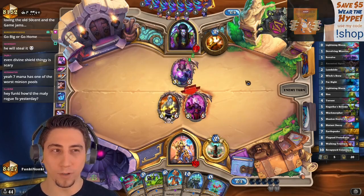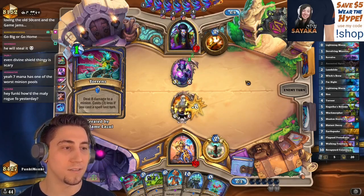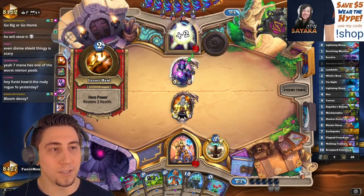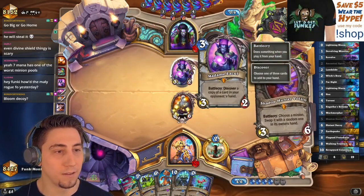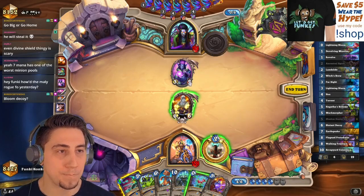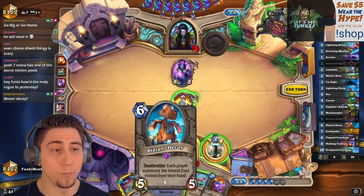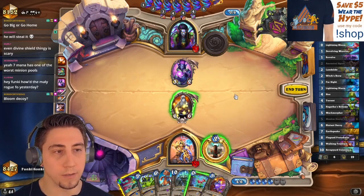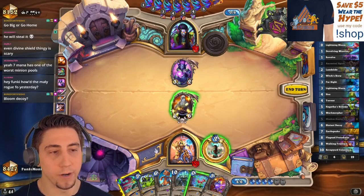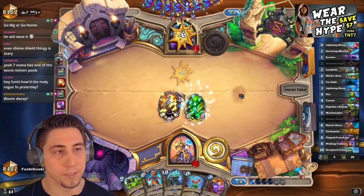Okay, what can they even get here? Torrents — yeah, I was gonna say Torrent is good here. Probably just Torrent this to make sure they don't have anything that sticks around for like an Apotheosis. I could Bloom out a Blatant Decoy but that would pull my Vol'jin — and that's no bueno. So I'll just do this.